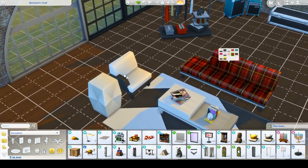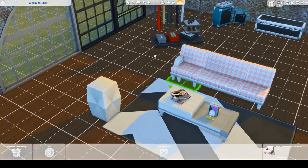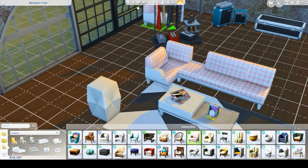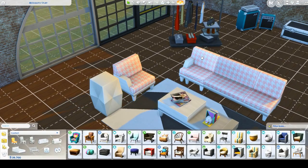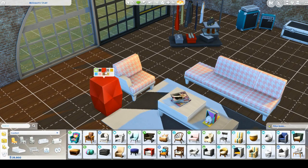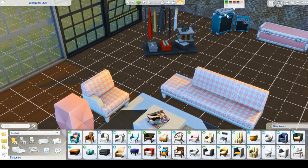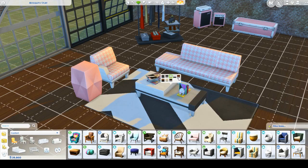The couch also comes with a matching chair, and you could probably do an L-shaped setup. Then there's a little matching table in all the swatches. I love the pale pinks — I could just make everything pink. There's also a taller table in the same swatches. I really love these two sort of clutter items: this bookshelf with the little bear and glasses — I like it a lot and love all the colors — and I'll definitely be using it.